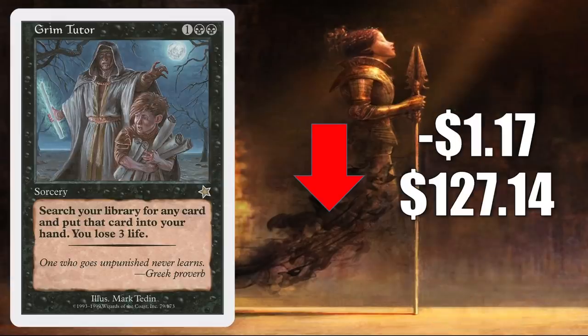Number 2 is Grim Tutor, the original from Starter 1999. It goes down $1.17 to $127.14 this week, continuing to lose value. For a while it was stuck at the $170 mark, but over the last few weeks it has come down quite a bit. This has been soft ever since it got reprinted in Core Set 2021. If you're interested in getting an original copy, keep an eye on this — I think it's going to lose more value before it finally settles. It doesn't see much Standard play, but it is a tutor, so it will continue to see play in Commander.